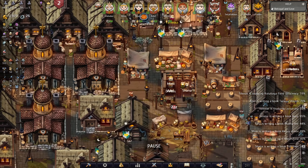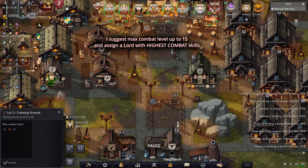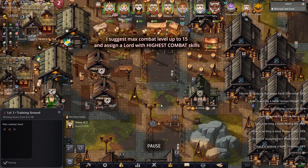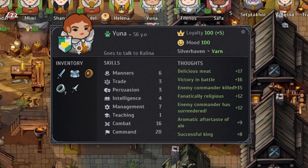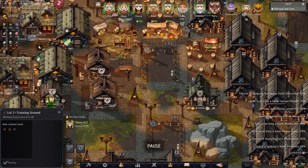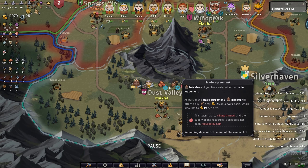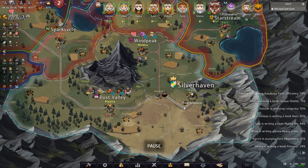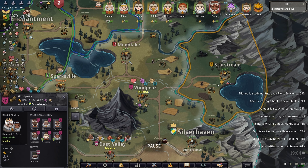I also strongly suggest having training grounds late game — I have two of them, with two different people training. You want to use someone with high combat skill. Like Yuna over here — she has Combat 16, Command 20. You want to use somebody like that. Right now she's not assigned because she's on her way to fight someone.